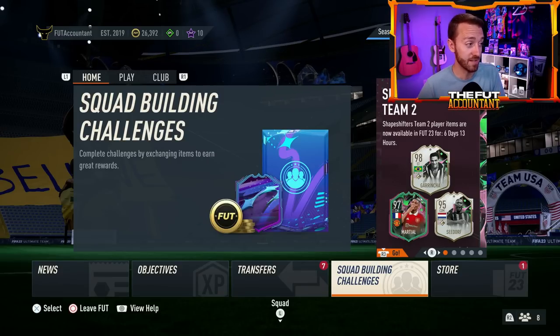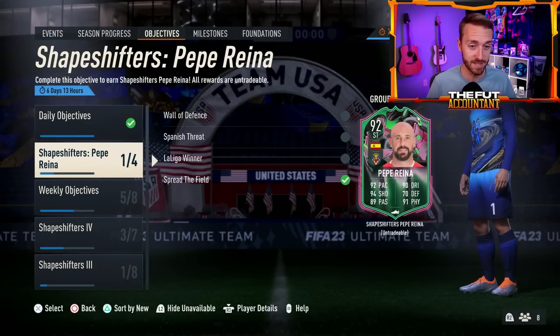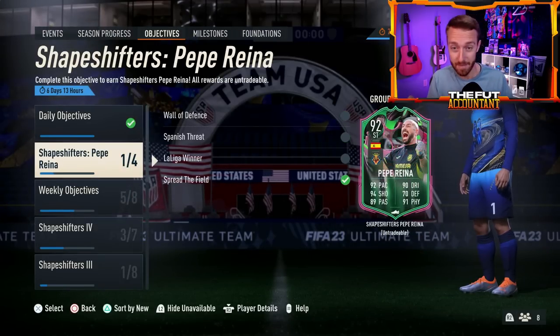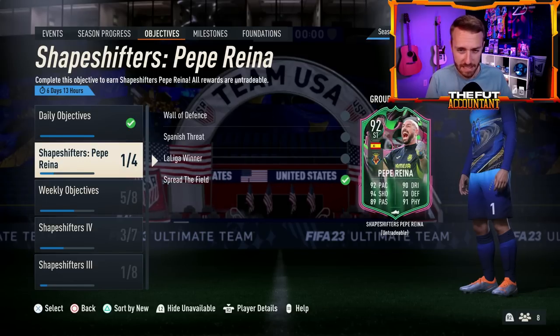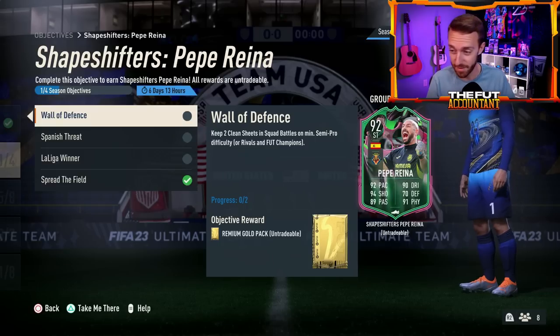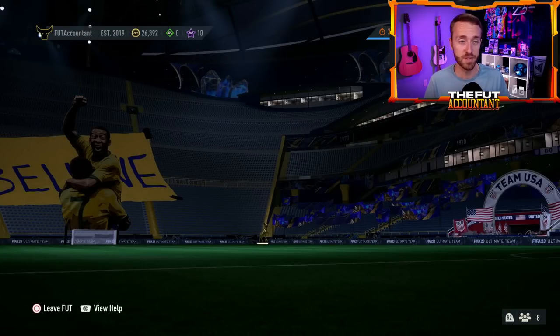It is history, guys. This is the first time ever — with Pepe Reina, Neuer, and Milinkovic-Savage — that goalkeepers have been moved to outfield positions. Props to EA for doing something new and different.